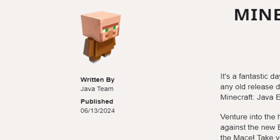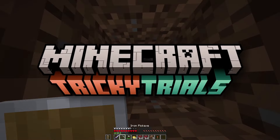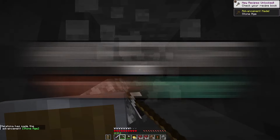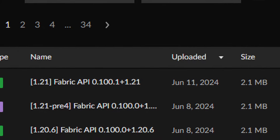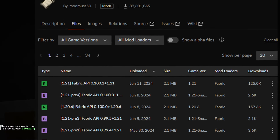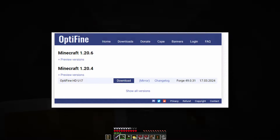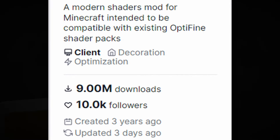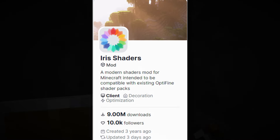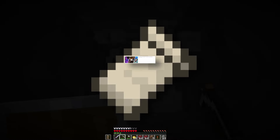Minecraft just updated to 1.21, the Tricky Trials update. Shockingly, Fabric released an updated version of their API a couple days before the actual update. OptiFine still hasn't released for 1.21, but Sodium and Iris did, meaning if you want to play 1.21 with shaders you're going to have to use Fabric, Sodium, and Iris.